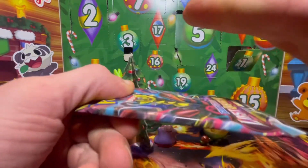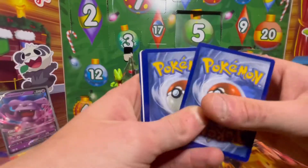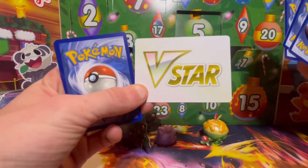And for our pack — Lost Origins — let's go! Give that a double tap, best of luck on mine. One, two, three, four — and we got a V-star card!